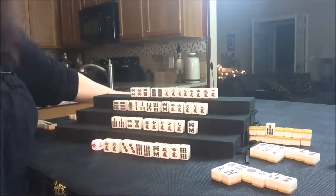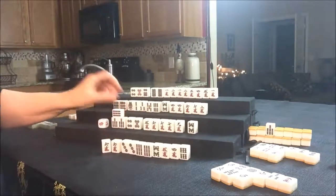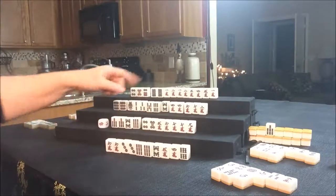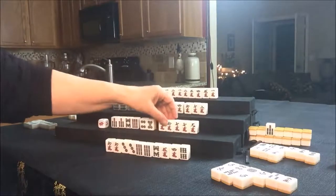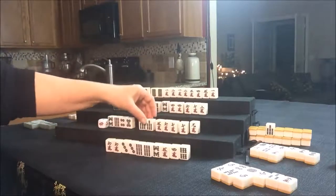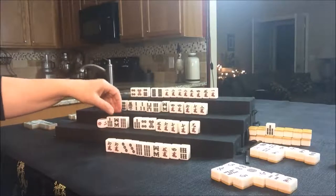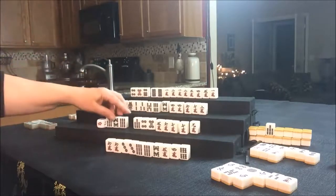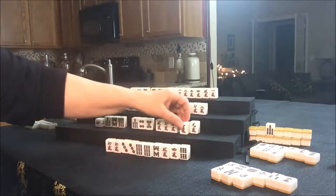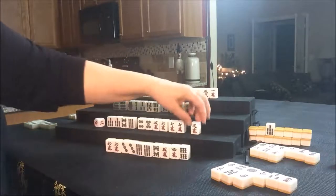Let's draw for East. They drew a West — we'll discard that and draw for South. They drew a 9 Bam. Let's look at that. Here's a way for them to maybe use South — they have a South already. We were trying to do all-Pung for them. They have a Pung of South. They don't have enough pairs, but at least they could use this Dora tile to get another Han. Instead of just going for one Yaku — which is just one Han — this Dora tile will give them another Han. Let's go ahead and throw the 9 Crack.